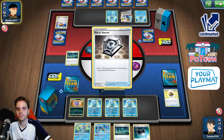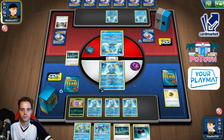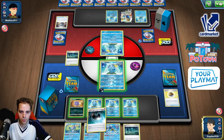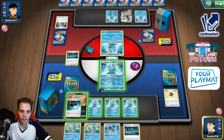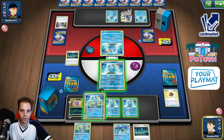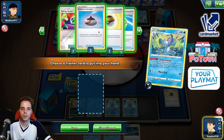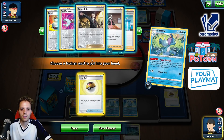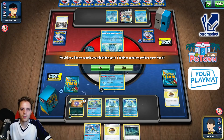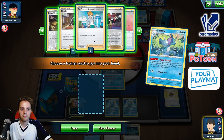The Drizzile army with a Saucer and an Intrepid Sword — didn't expect that, but I'll take it. First of all, hiding dark energy on this guy. We get damage, we know — doesn't matter. We're gonna go for Keep Calling, then Level Ball. I'll definitely get a Marnie here. Marnie, Level Ball, Drizzile — I think now Evolution Incense is the card we need.